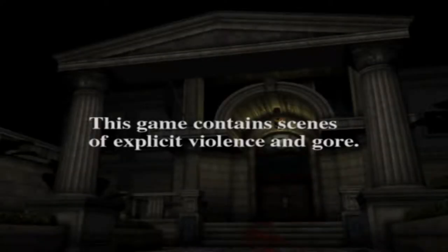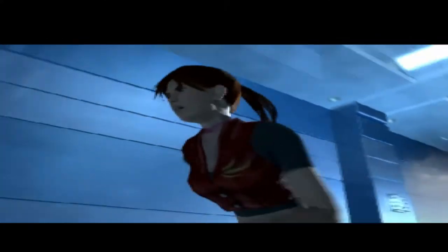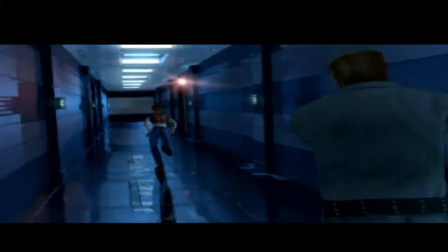Remember when games used to do this? Nowadays they just give seizure warnings. The game truly begins with what you'd expect from a Resident Evil game: hardcore action. Claire, one of the protagonists from Resident Evil 2, has infiltrated a base run by Umbrella, but not very stealthily it would seem.